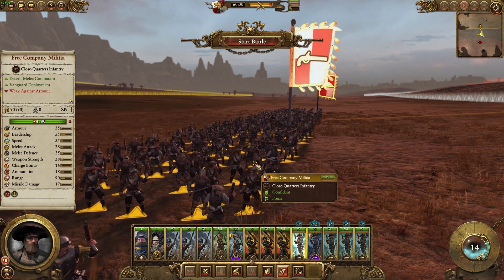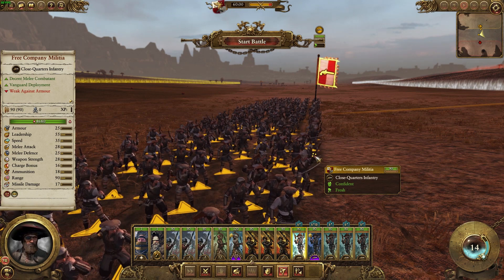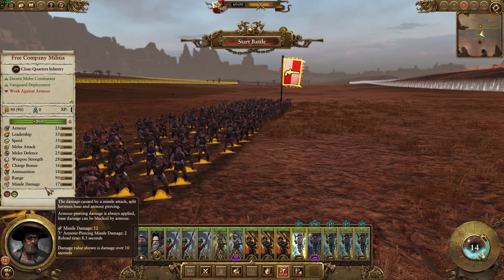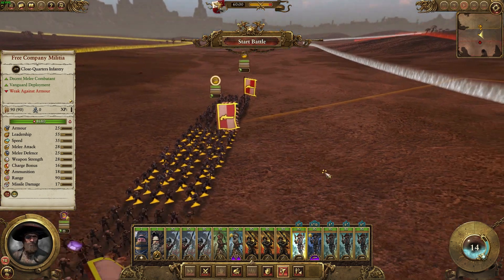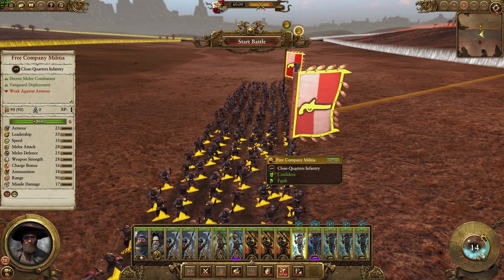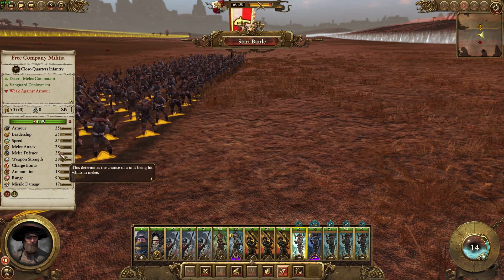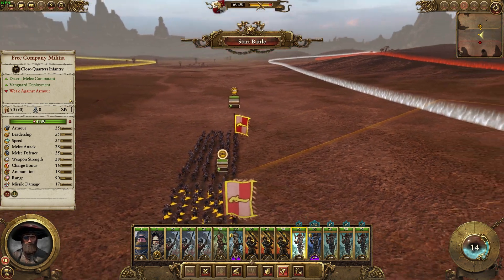Some basic stats: they have no armor at all, pretty decent leadership and speed. They have quite a good missile damage at a reload time of 8.3 seconds, which is pretty fast. And quite a lot of range as well, at 90, as well as good ammunition. But what makes them different from other more conventional missile units is their melee stats — 28 melee attack and 25 melee defense, which is actually really good for how much they cost.